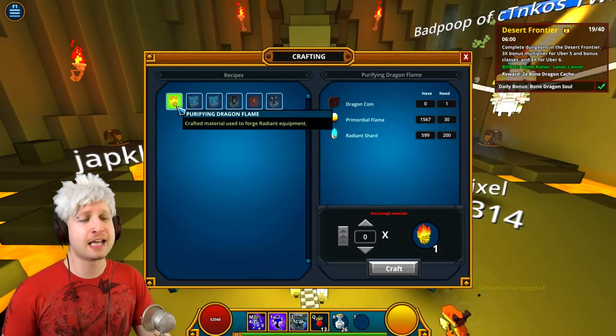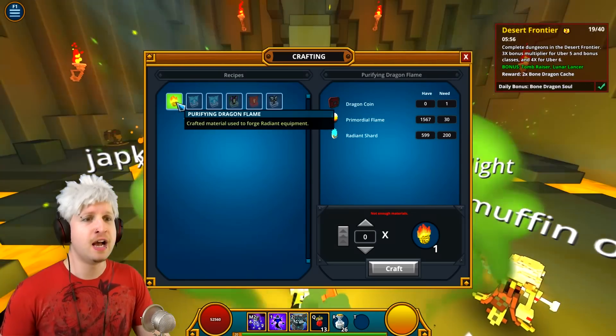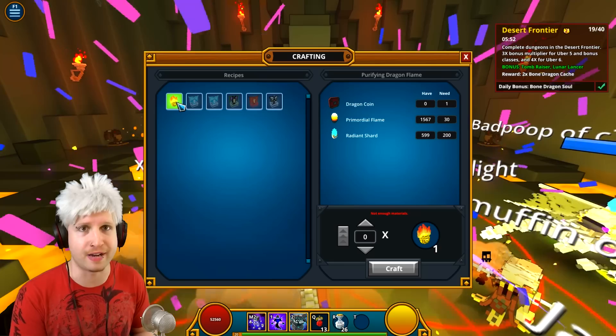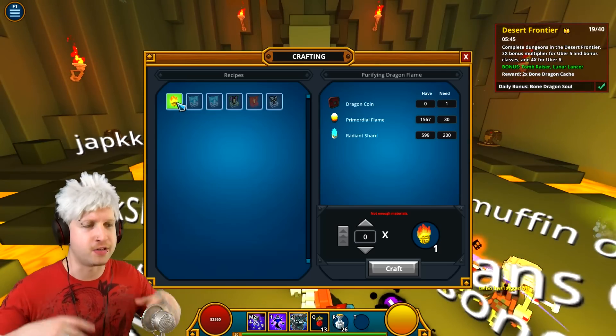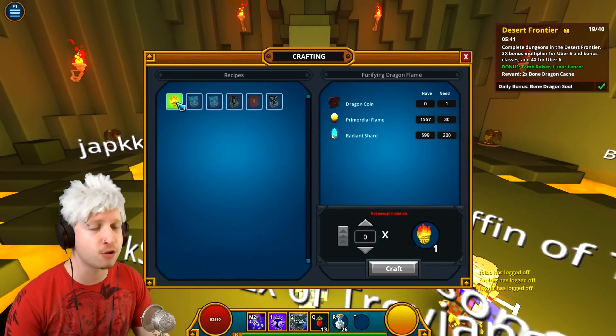The purifying flame right here, which also costs a dragon coin and a bunch of other stuff — you can kind of ignore this as far as dragon challenges are concerned, because you don't need it. This is just to craft your gear up from shadow level 5 to shadow level 6, which is radiant gear. I have a completely different video tutorial on that in the description below.